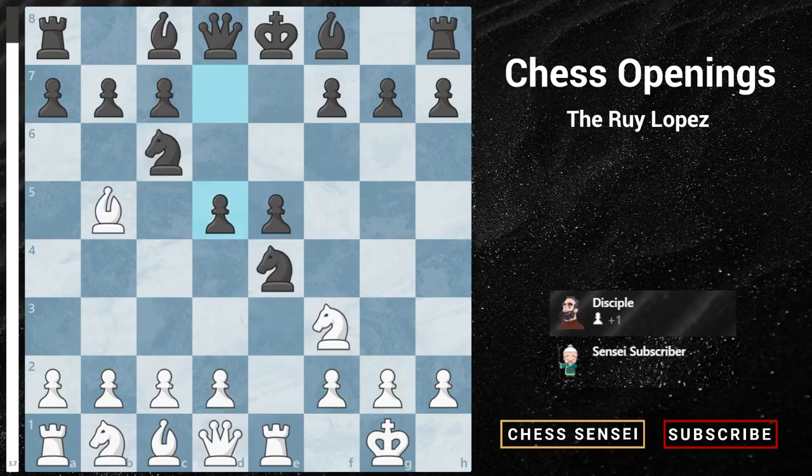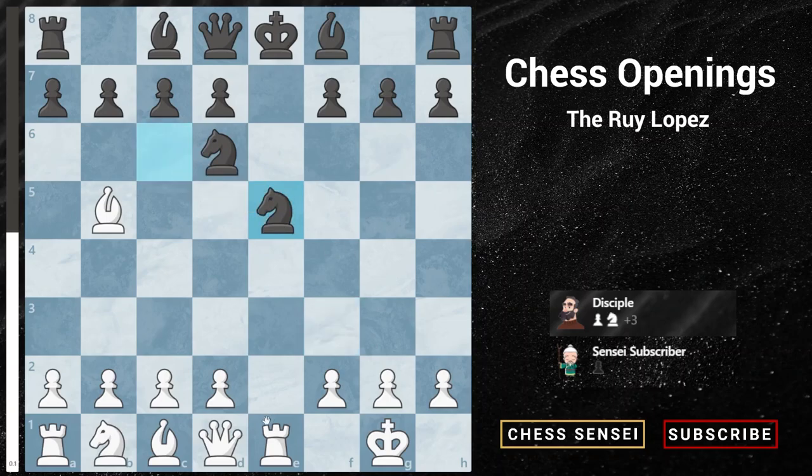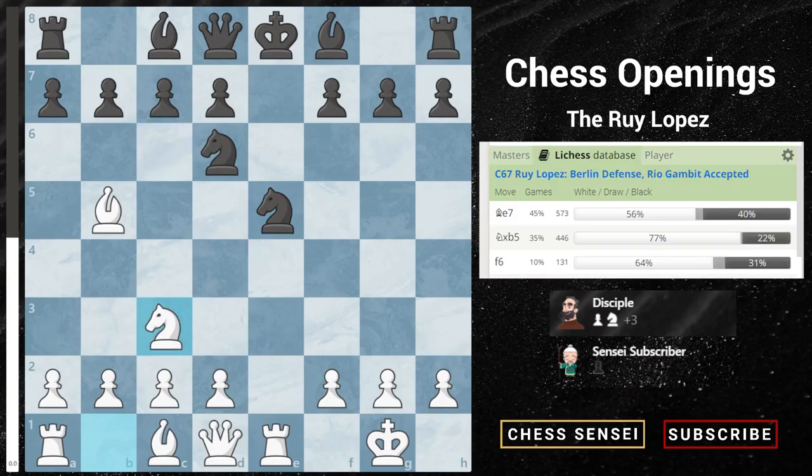So black cannot play the move pawn to d5 and most likely he will play knight to d6, which is a very common move in the Berlin, attacking our bishop on b5. Now we capture the pawn on e5 with our knight, and after knight captures, instead of recapturing back immediately with our rook, we are going to leave the knight on e5 and play a quiet developing rare move with knight to c3. According to the Lichess database, black has three options.